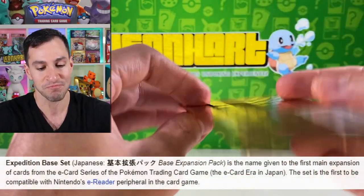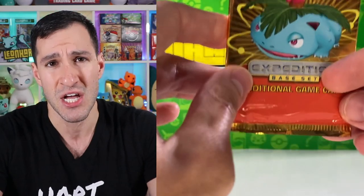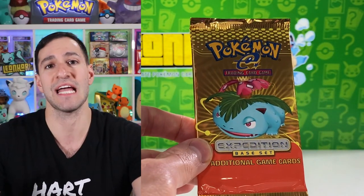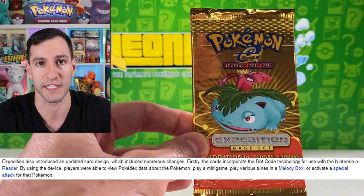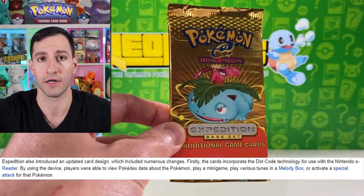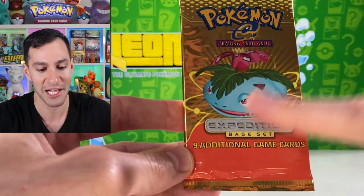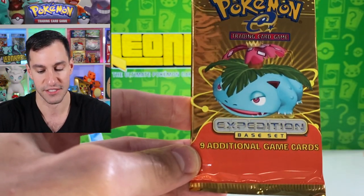Expedition was the very first e-reader or e-card set. Back in 2001-2002, these came out coinciding with the Game Boy Advance e-reader system, which allowed you to get more Pokédex information, play different mini games, and add new special moves not even printed on the card. It wasn't that successful, and due to licensing issues Wizards of the Coast had to reduce packs from 11 cards down to just nine additional cards.